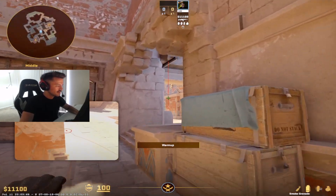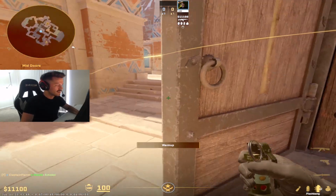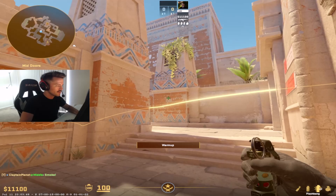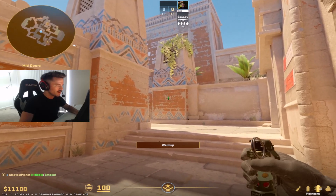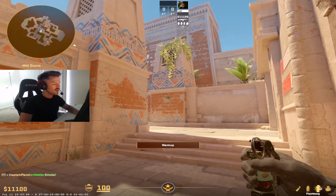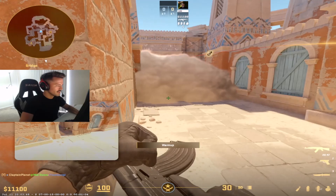Let go when you get right around to these boxes. Then pull your flash out right as you come around the side of the doors. There's a gray rectangle in the bricks — aim roughly in the middle, anywhere in there. Do a running left-click throw and let go once you get to the bottom of the stairs.